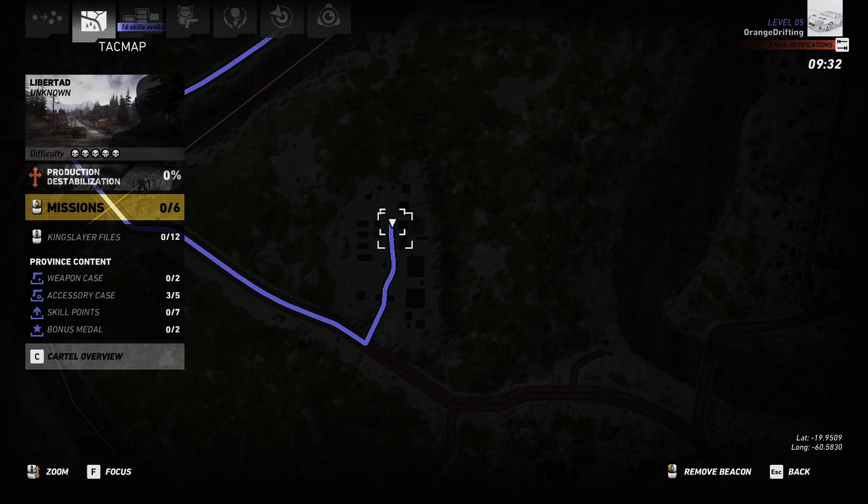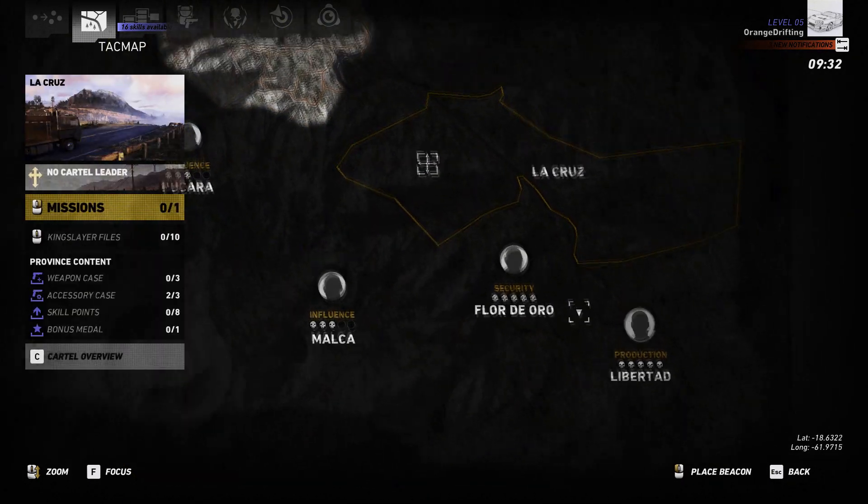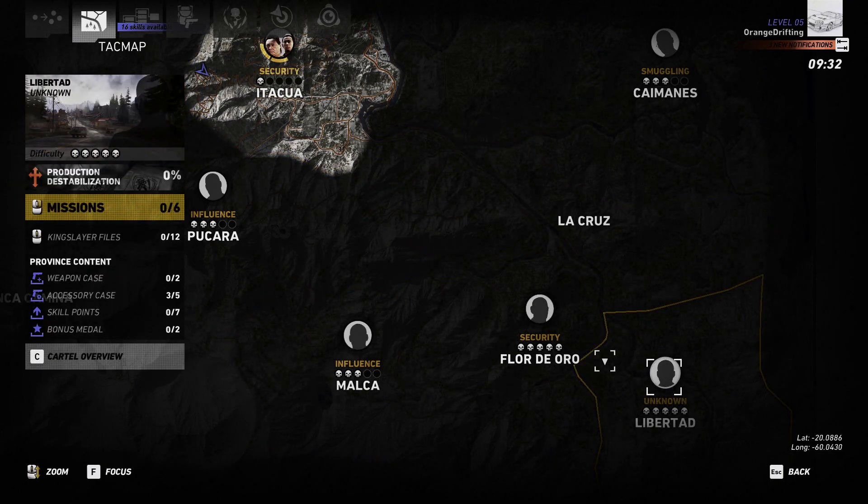So if you go there, place your beacon, place your marker — whatever you want to call it — and now you have a path from wherever you start on the map to over there. Or if you start in Libertad, then there you go.